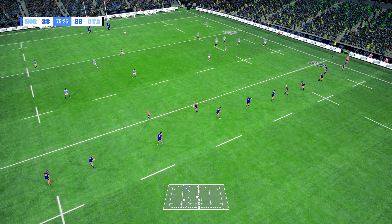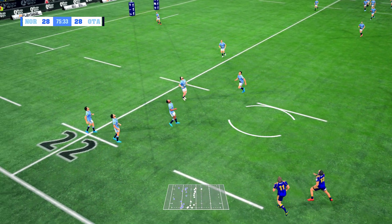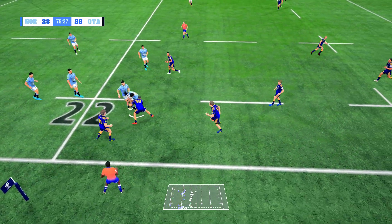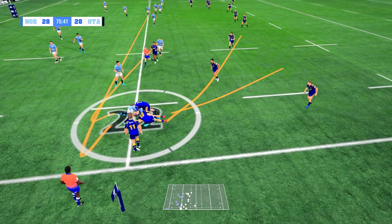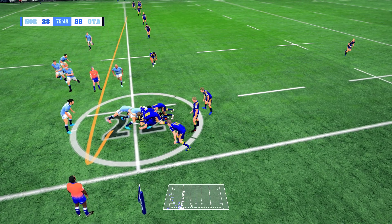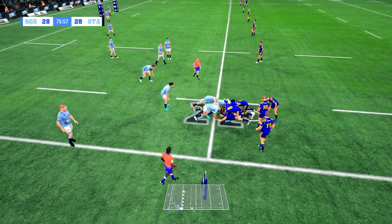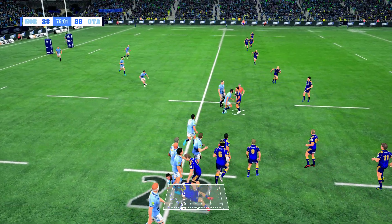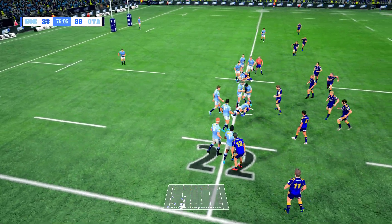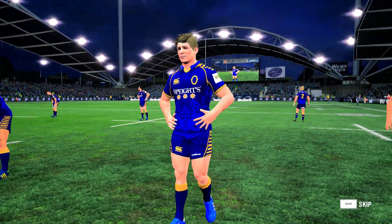Just a few minutes remaining here. Miller kicks off. Kick off nicely taken in. Solid contest, won again by Northland. Not fast enough to the breakdown — turnover ball. Built some pressure, and they turned the ball over very well. Dead right, Justin. And they get the penalty — you just don't want to be giving penalties away.